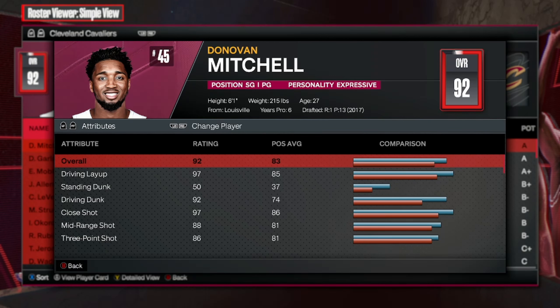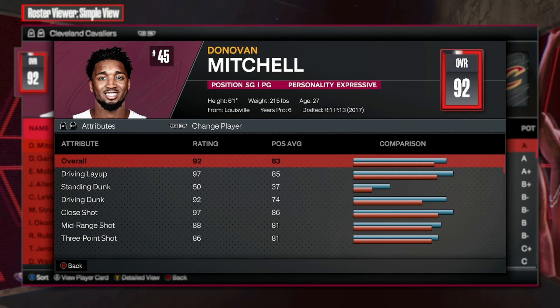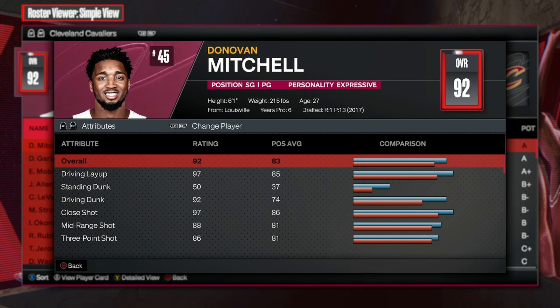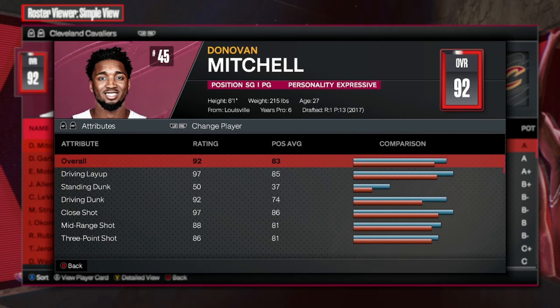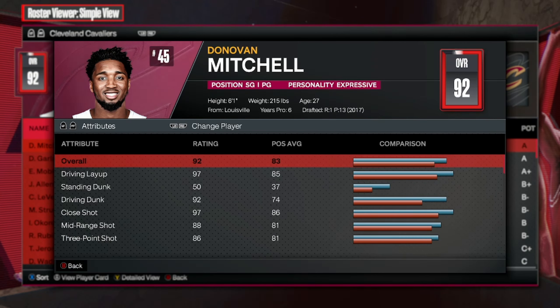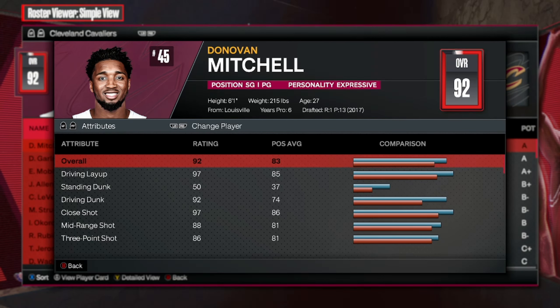Donovan Mitchell is 6'1", 215 on the weight. I would assume that he has a longer wingspan — let's see — with a 6'10" wingspan. I got it right, exactly on the nail. So yeah, we got the 6'10" wingspan. We're looking at a Donovan Mitchell build.